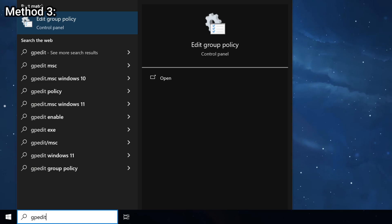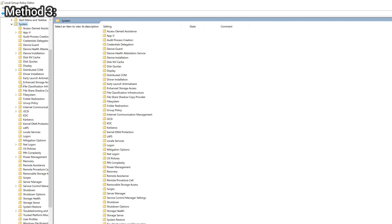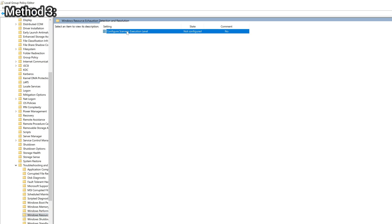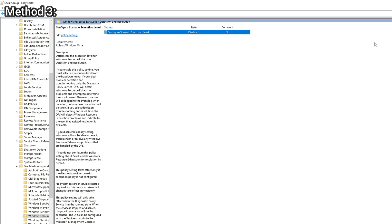Method 3. Go to Group Policy Editor. To do this, type GPEdit.msc in Start or the Run dialog box. Expand Computer Configuration. Click on Administrative Templates. Click on System. Next, expand Troubleshooting and Diagnostics. Now click on Windows Resource Exhaustion Detection and Resolution. Double-click on Configure Scenario Execution Level and select Disabled here. Click Apply and OK.